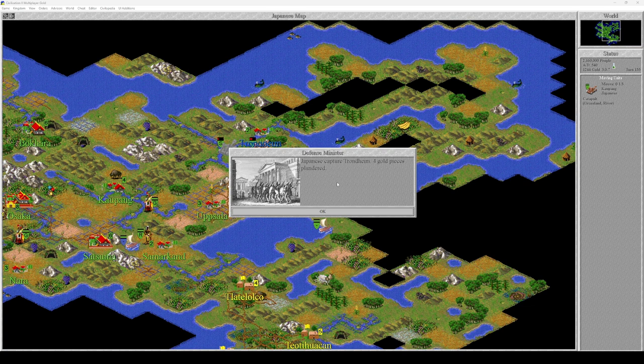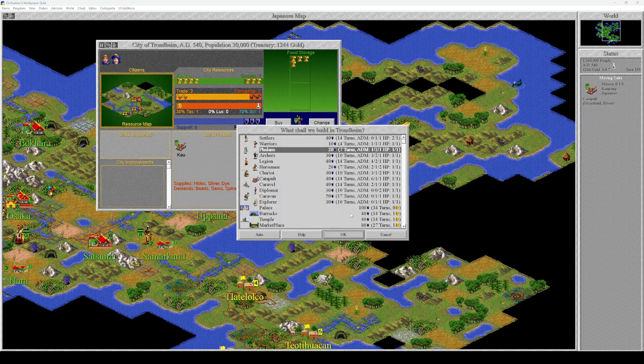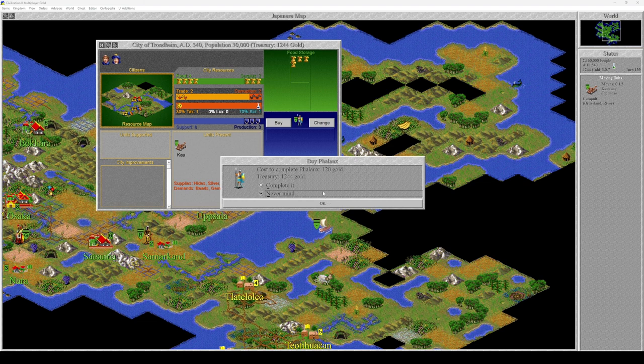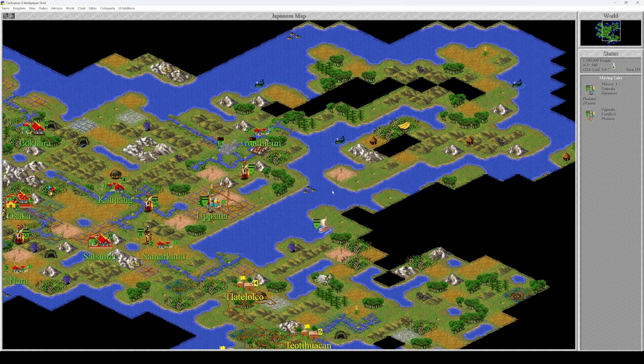Four gold pieces plundered. Give me a phalanx — 120 gold. Viking civilization destroyed by Japanese! Ladies and gentlemen, that means we are halfway there. We have destroyed two civilizations and there are two more.